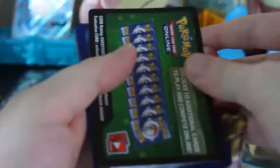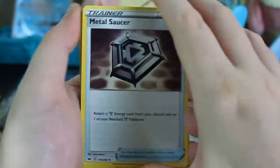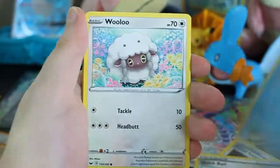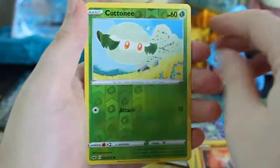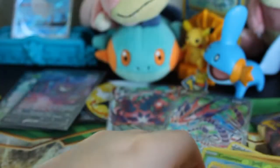Let's go into Sword and Shield Base. Green code. I'm not having the best of luck with the white codes today, but that's alright — I'm still getting really cool stuff. Metal Saucer, Quick Ball, Mantine, Wooloo, Sobble, Pinch Urchin, Flipbug, Rhyhorn, a Reverse Cottonee, and then a Raichu. Nice.